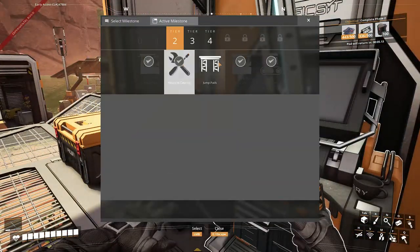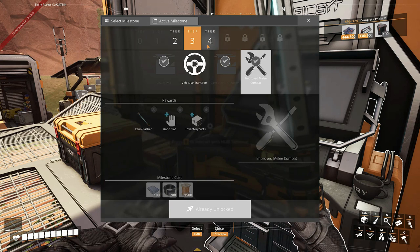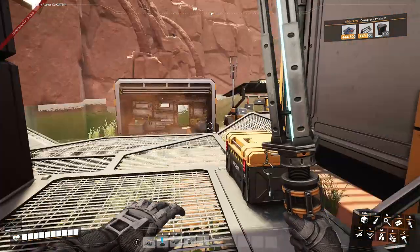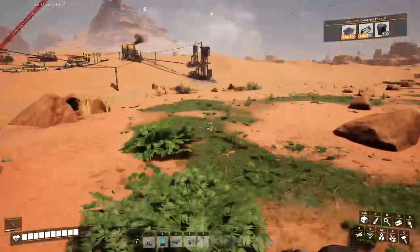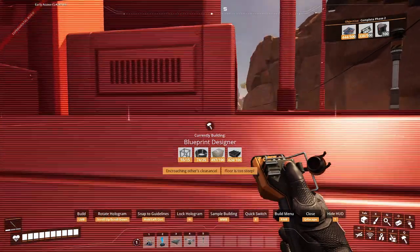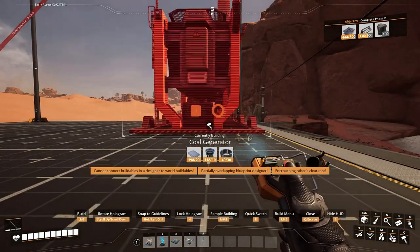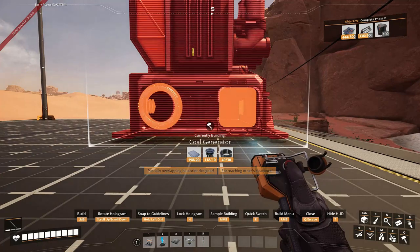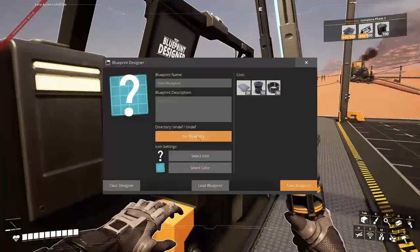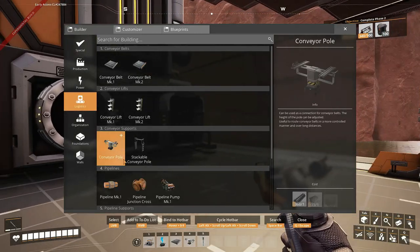I've unlocked new inventory slots, hand slots, and a fancy blueprints system, which is fun to work with. Before I unlock more, let me show you how blueprints work. You have the blueprint designer where you can place things down and save layouts. I want to make something for the coal factory.